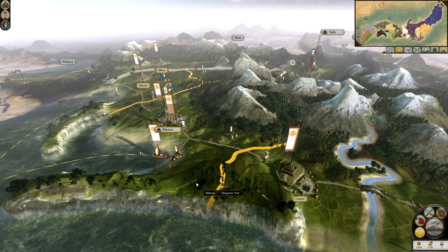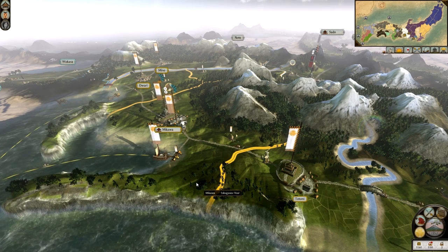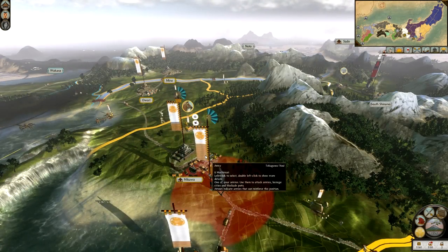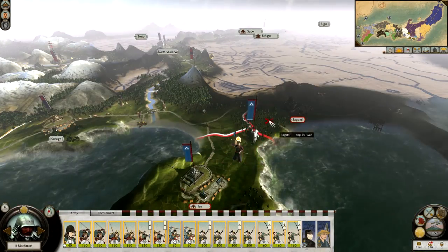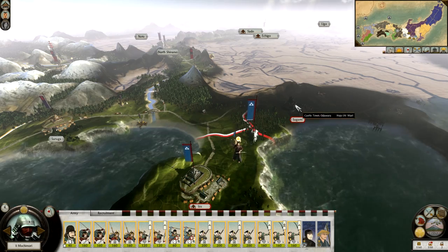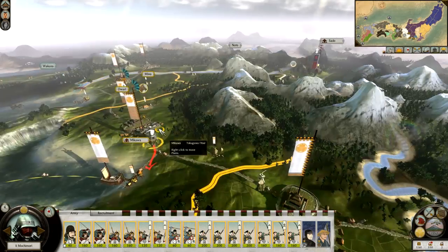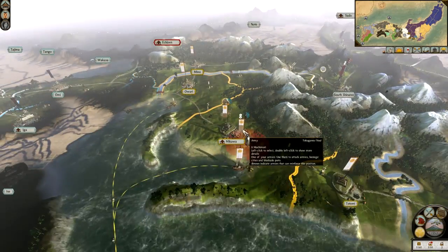Hello everybody and welcome back to the final part of the day of Let's Play Shogun 2 Total War, the Tokugawa Campaign. Last time we left off, the army that is going to go across the lands of Hojo and cause a whole heap of devastation to them — wipe them off the face of the map — is ready and waiting to sail away. But before we do that, we need to end the turn.